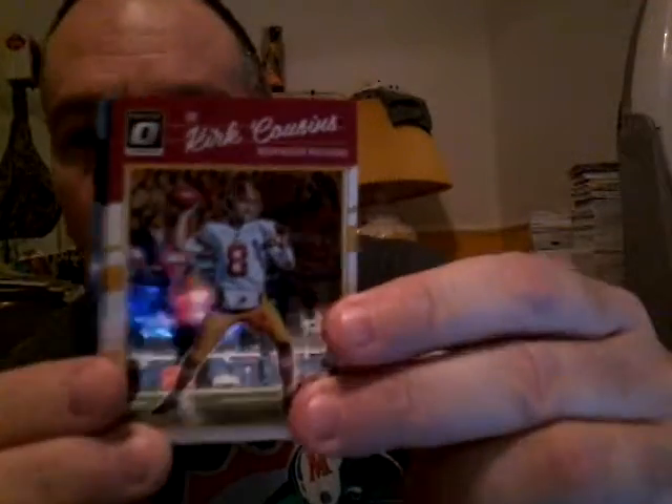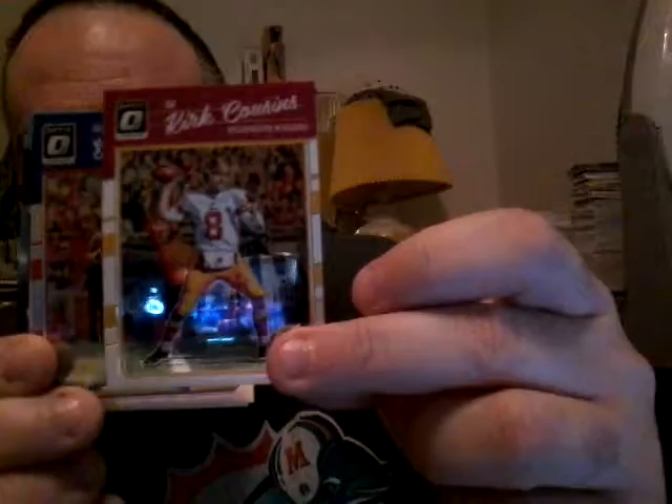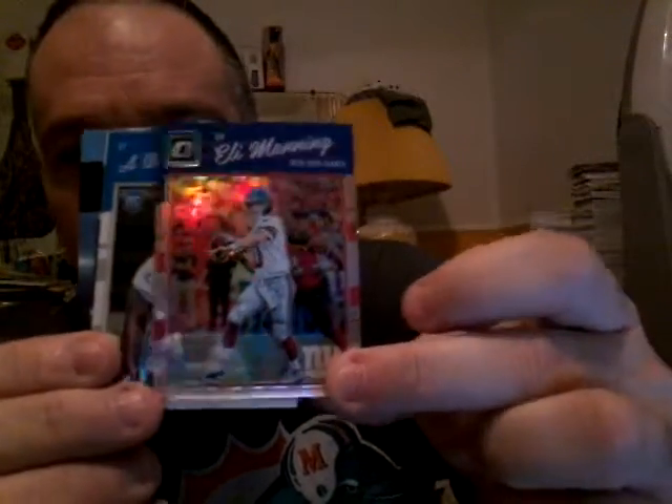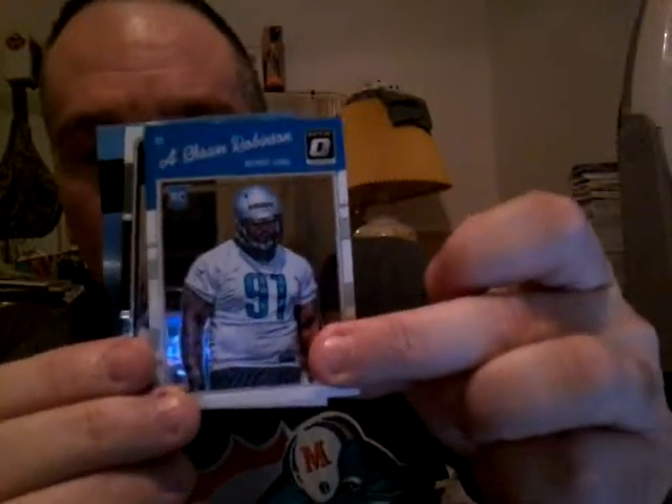Next pack — we've got a Kirk Cousins and a hollow refractor of Eli Manning. A Sean Robinson rookie and another Jordan Howard — I've been on a roll with Jordan Howard rookies. About 60-40 centering but I've gotten one almost every box I've opened the past two days.